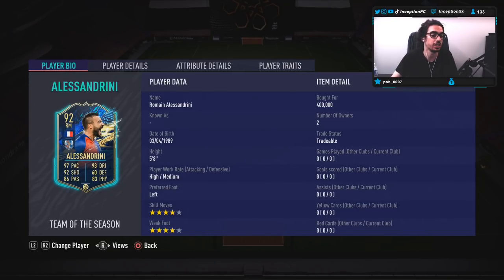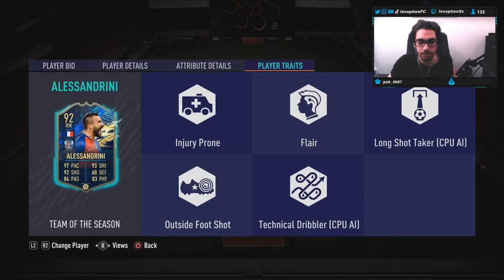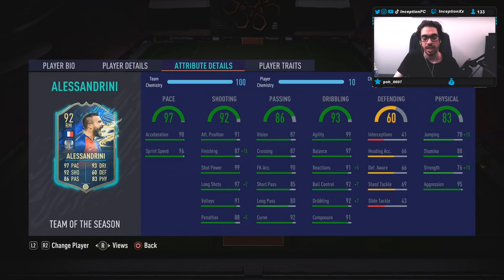We do have to test out some of the base stuff in game, trying the striker position and CAM position to see how he moves across the pitch. Player traits in game: the card has the outside foot shot trait but no finesse shot trait. I don't think not having a finesse shot trait is going to matter too much for this card.